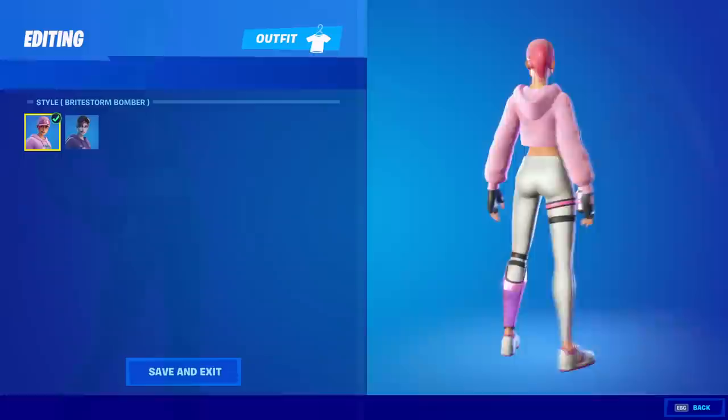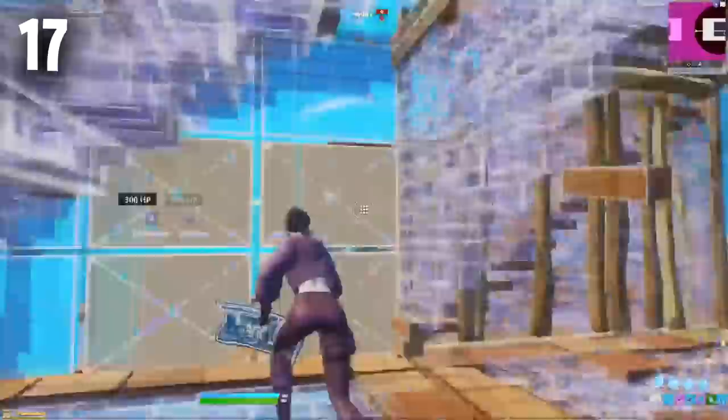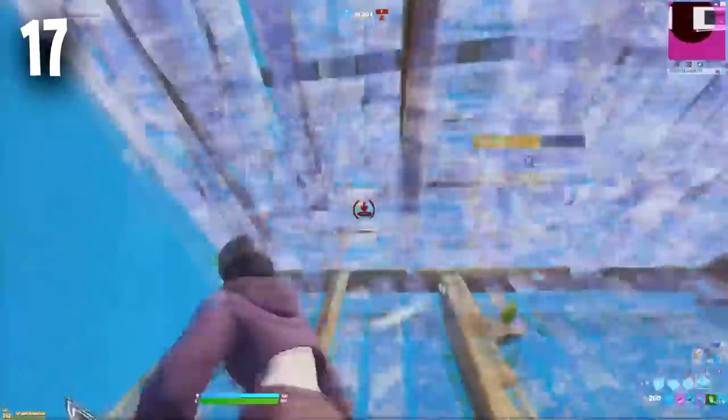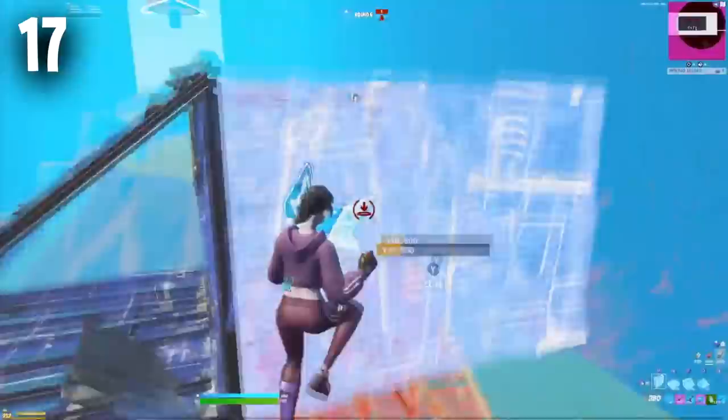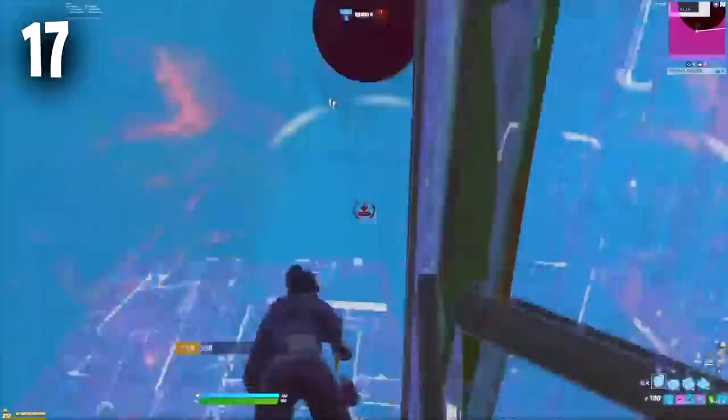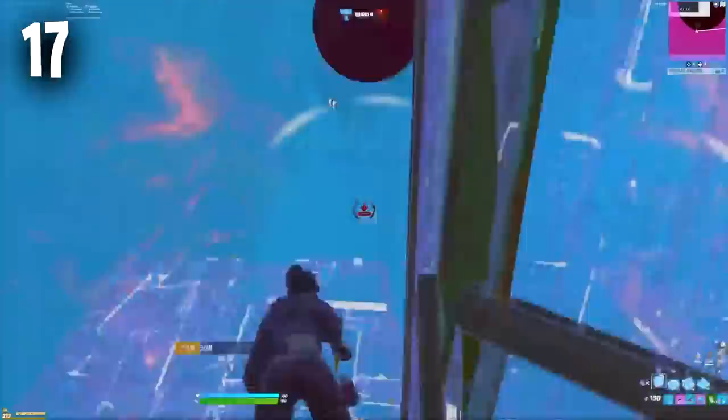Moving on to number 17 we have the Bright Storm Bomber and the Studded Axe. This has been used by Faze Sway over the last few weeks and honestly I feel like this is such an underrated skin right now. You get two different edit styles and the darker version is a little bit more tryhard. I was going to use a back bling with this skin but the way the hoodie works makes it really hard to find one that fits — let me know your combo in the comments if you use it with a back bling.